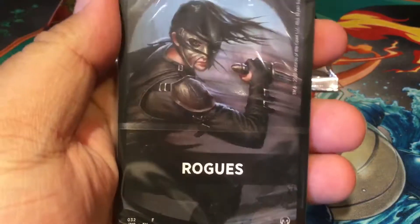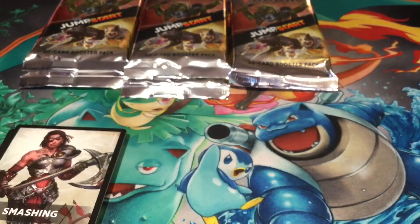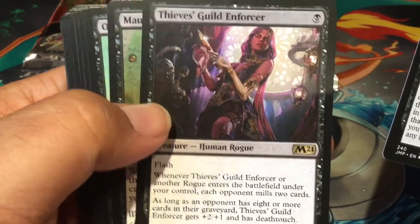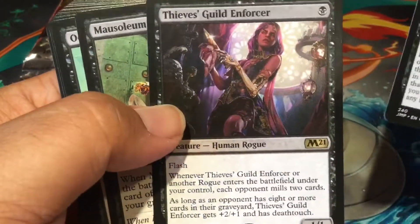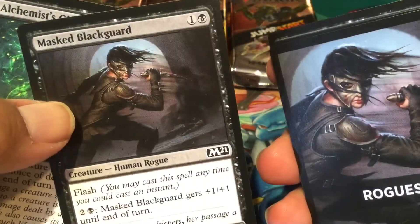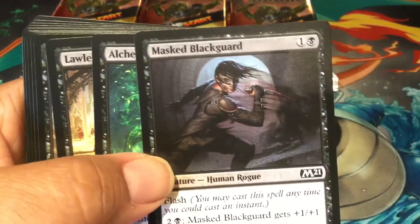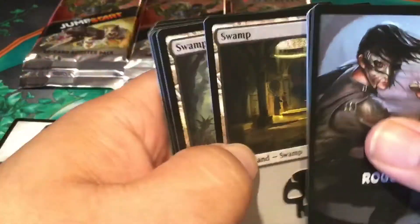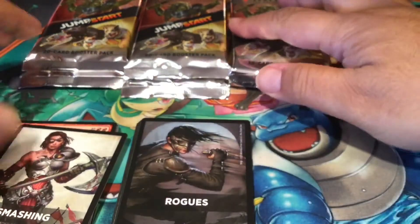This one is Rogues. Who's in Rogues? Thieves Guild Enforcer — this card's been going up, this is a double rare. Good to get her again. Rogues' Gloves, not a bad card. No Stab — this card art, I feel the pain. There's your girl — her footsteps are whispers, her passage a last breath. There's the Rogues land. I do like looking at each land from Jumpstart.